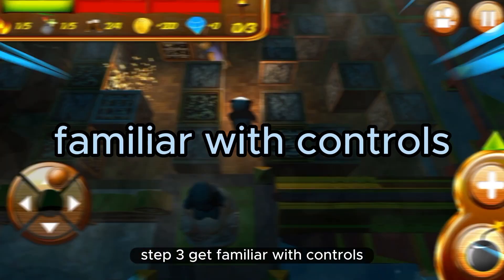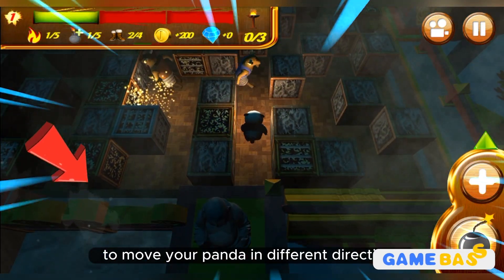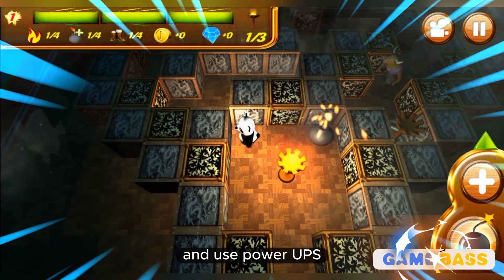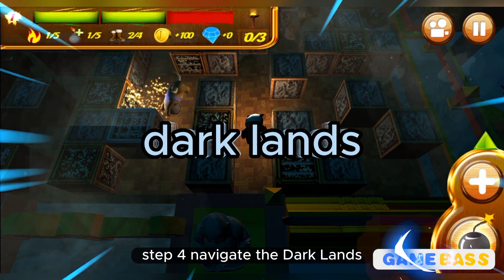Step three: get familiar with the controls. Use the virtual joystick on the left side of the screen to move your panda in different directions. The buttons on the right side allow you to drop bombs and use power-ups.